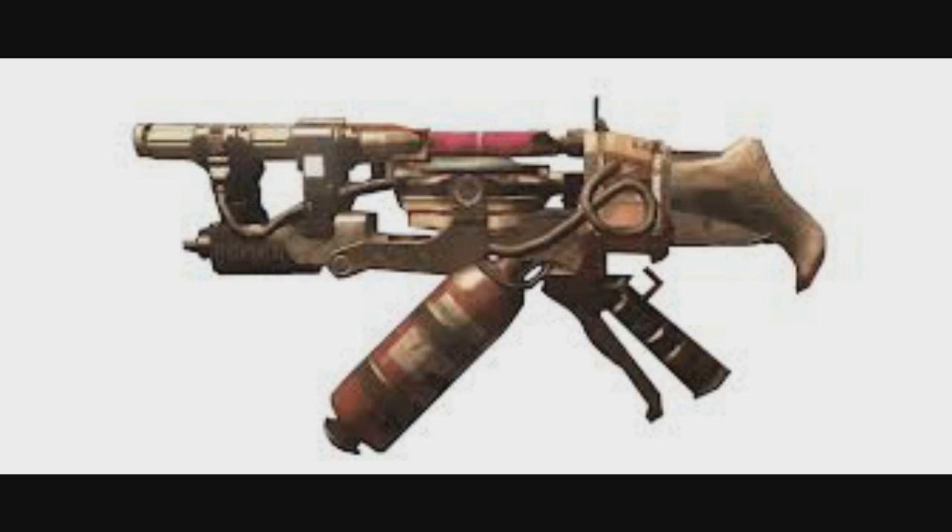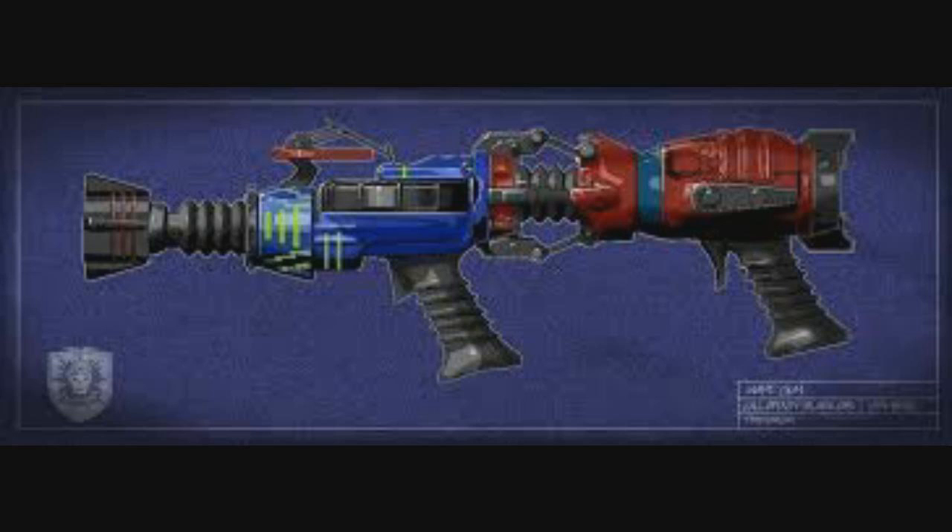At number seven we have the new Black Ops 2 wonder weapon the Sliquifier from Die Rise. The Sliquifier fires purple splats that go on the floor — it's like an acid type — and as zombies came through they would slip on it, and depending on the round they would die or just slip. This weapon was really good because it was quite tactical and useful for strategies in different situations. It was a buildable weapon, though I think one person had to go down before you could get it in the box.